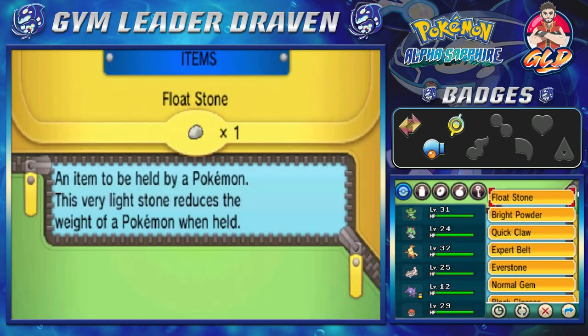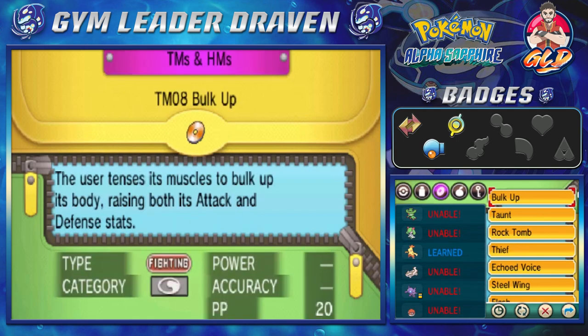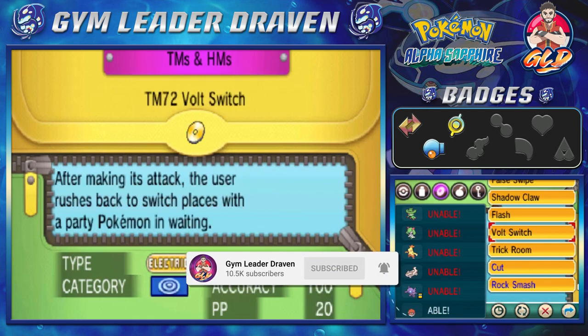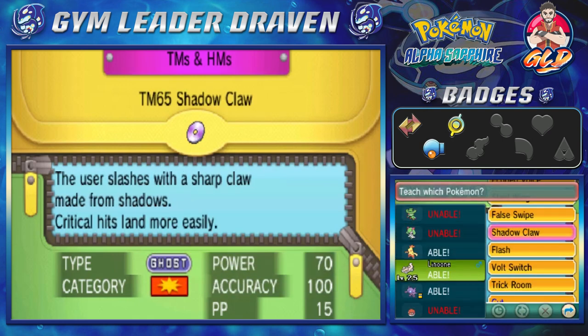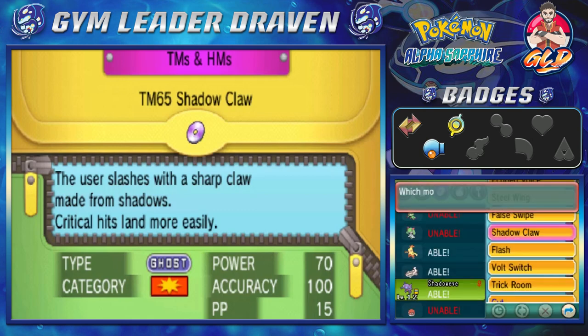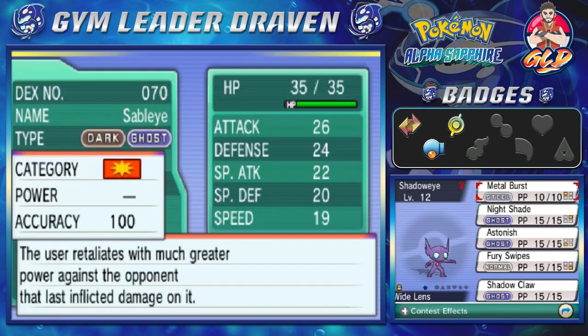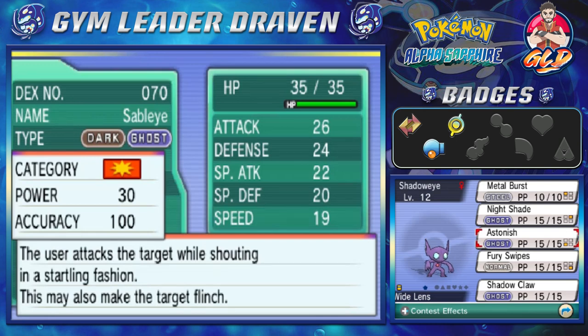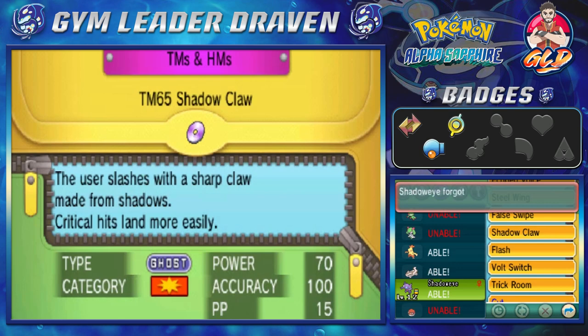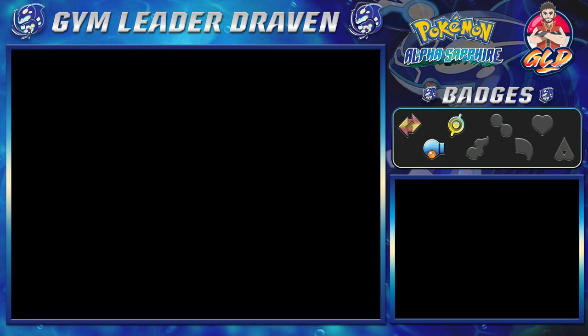Toxic Batman evolved again at level 25 to Crobat - that was a fun one. Now I remember finding another item right here - we found Shadow Claw, so we're going to be giving that to Shadow Eye. It's much better than Astonish because, well, it usually hits first but since Stall is there there's no need for it, so we're just going to be switching it out.